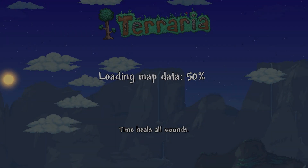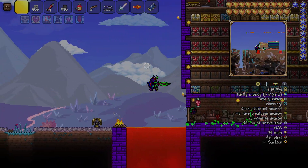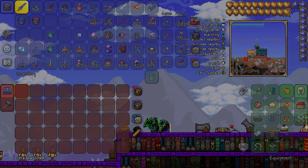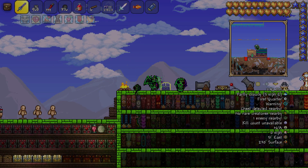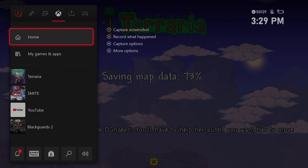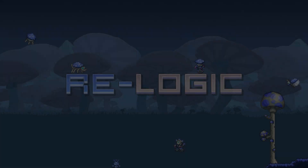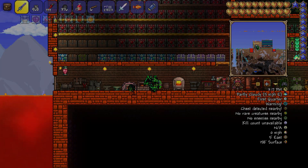Go back to your world, go back to the chest, and this time instead of putting something in, you're gonna grab it. Once you're done grabbing it, save and quit, and right before the loading finishes back into the main Terraria menu, you want to force quit from the game itself. You have to be pretty quick to do this so the glitch can work, otherwise it won't work and your items might even disappear.